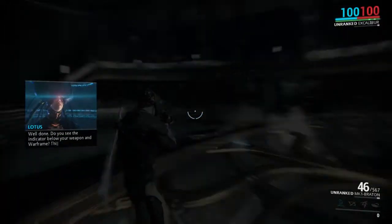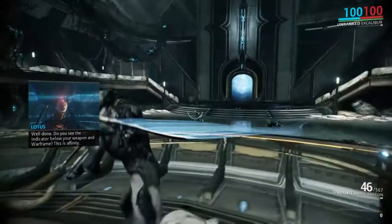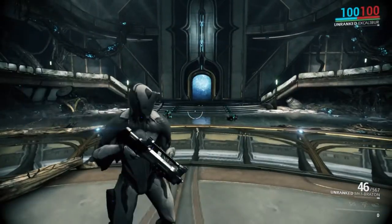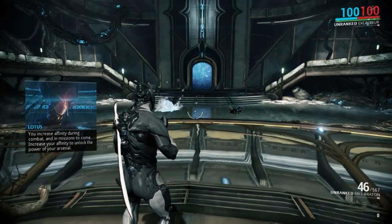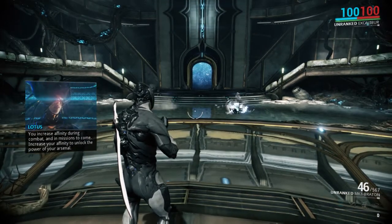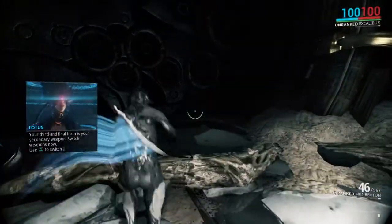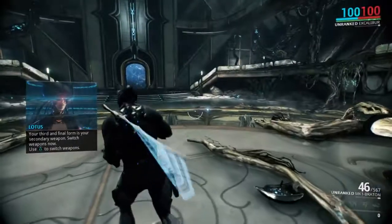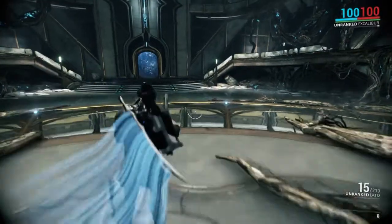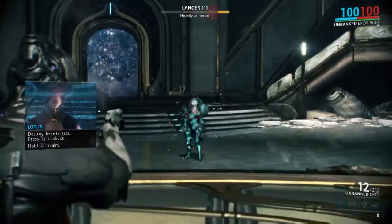Use left trigger to aim. Do you see the indicator below your weapon? In Warframe, this is affinity — bottom right corner. You increase affinity during combat and in missions to come. Increase your affinity to unlock the power of your arsenal. Your third and final form is your secondary weapon — switch weapons now using triangle. Destroy these targets: left trigger to aim, right trigger to fire.